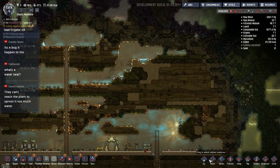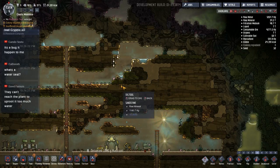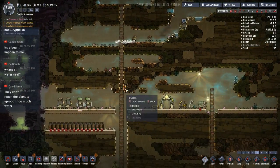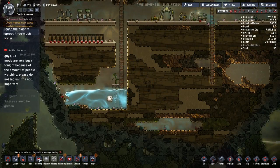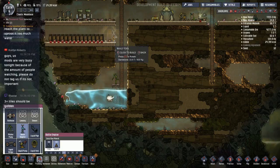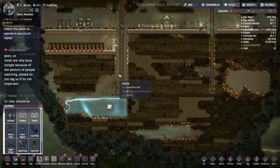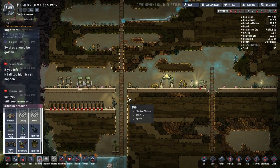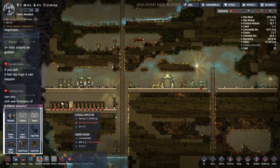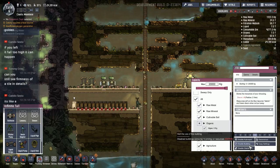I'm actually surprised at how little water we have — not thrilled with that at all. Let's try to get the rest of this to drain down. Worst case scenario I'll get a bottle emptier, stick it up here, and we can drain it down. That way if we mop up anything up top we can drain it to the bottom too. Let's get some storage going so they can clean up and de-stress a little bit — we'll set this for all but no polluted dirt.